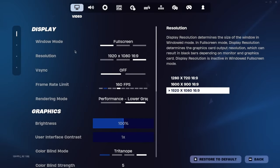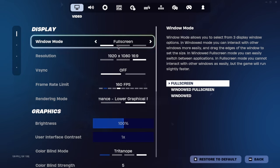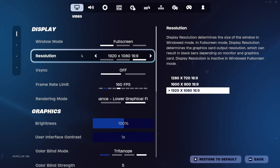For display, always use full screen if you're on PC. If you're on console it automatically handles this, but on PC make sure you use full screen. Windowed mode shows all your apps at the bottom — it looks ugly and tanks your FPS. Resolution is 1920 by 1080 as always.